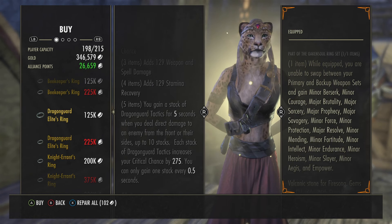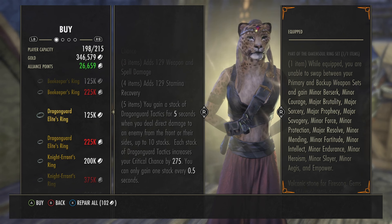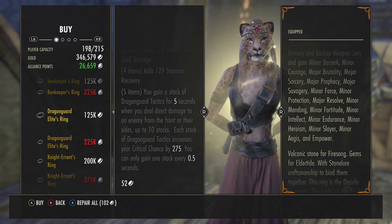Each stack of Dragon Guard Tactics increases your critical chance by 275. You can only gain one stack every 0.5 seconds.